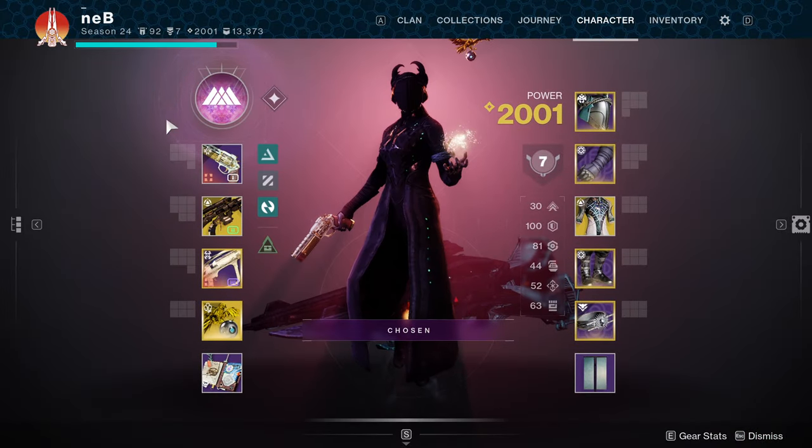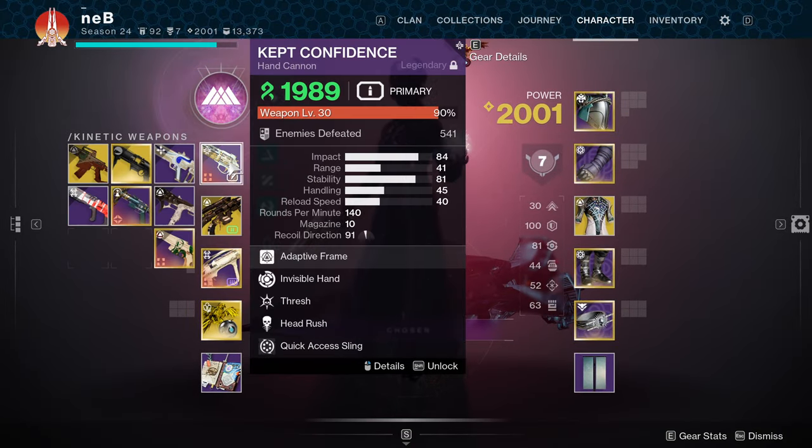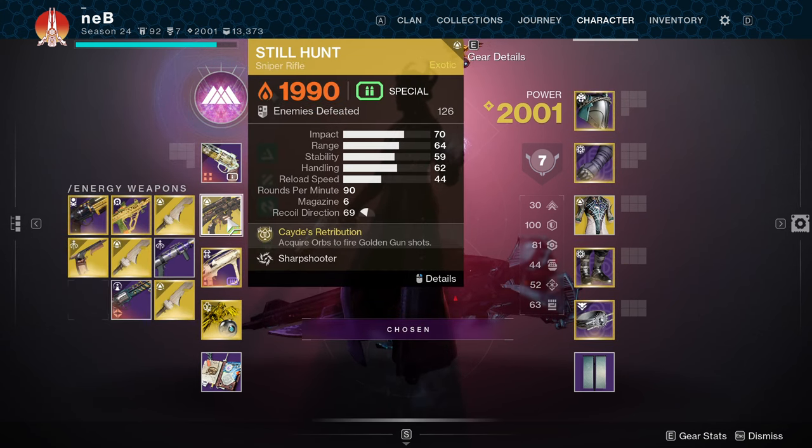Now taking a look at our weapons. We have a Strand Hand Cannon — you can use any weapon here, I just recommend that it's Strand. And obviously, as I said before, the Still Hunt.